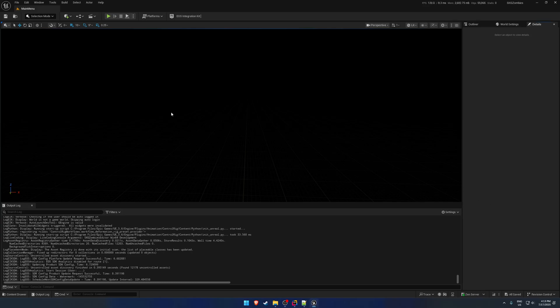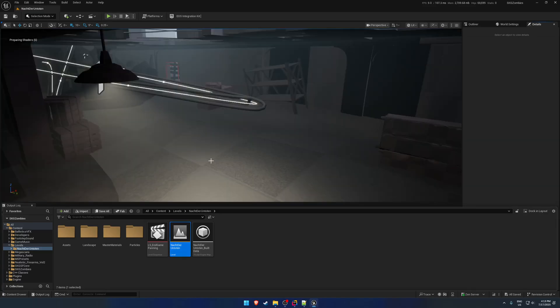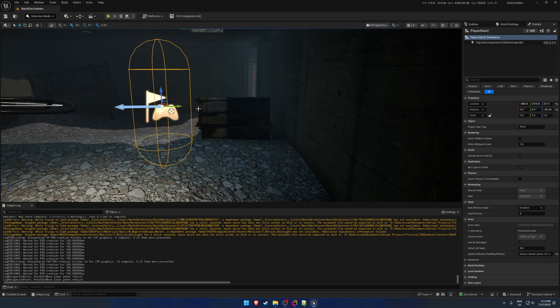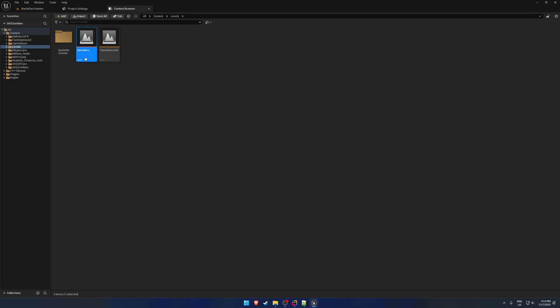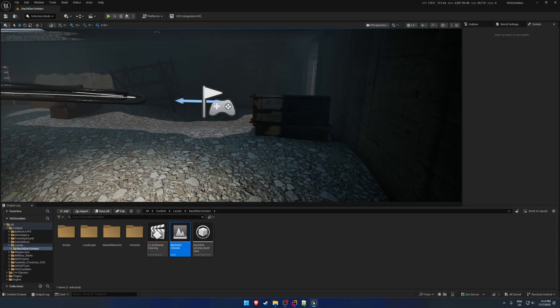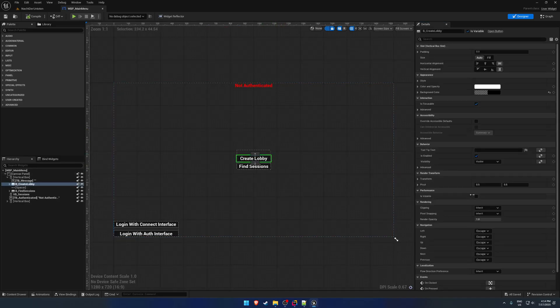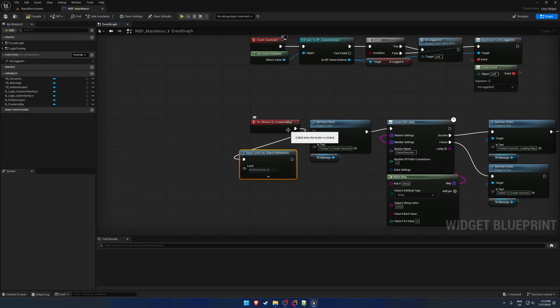Now that we're back in the editor, we need to cook and package again. I'm going to the player start to move it away from the wall — I've had an issue in the past with the player not being placed in a good location. Next, I want to start from the main menu, so in Project Settings > Maps and Modes I'll set the main menu as the default map. Then in the main menu's Create Lobby, instead of creating a lobby we'll simply travel to the map using Open Level.